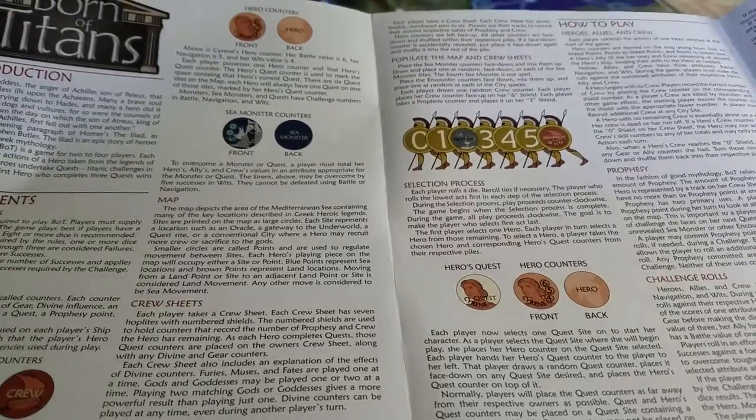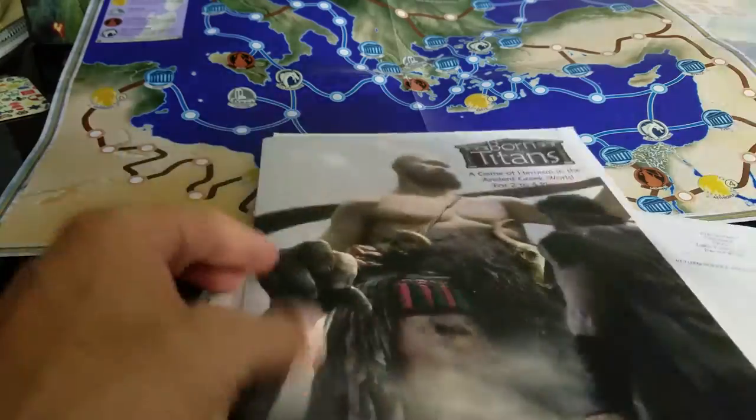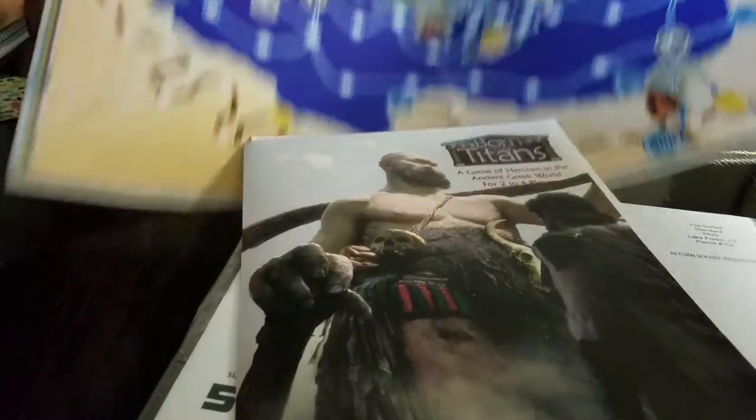Navigation, Wits, and Battle Value are the three factors involved. It looks pretty straightforward and like a fun game — we'll enjoy having a look at it at some point in the near future. There are four crew sheets, so it's a four-player game, which makes sense.